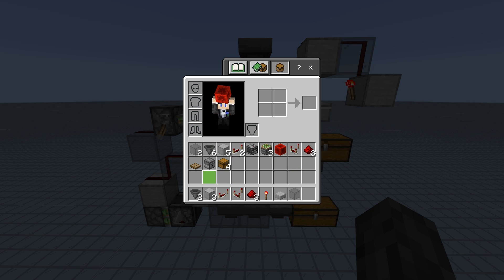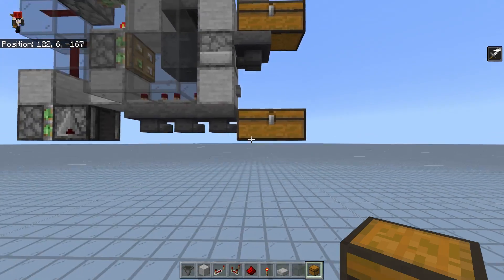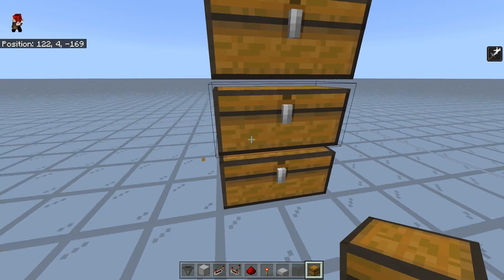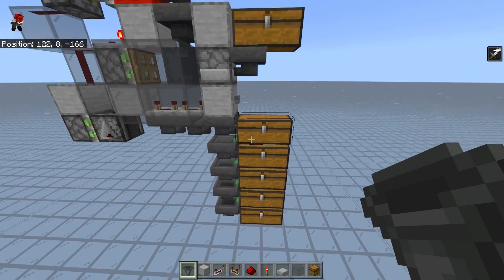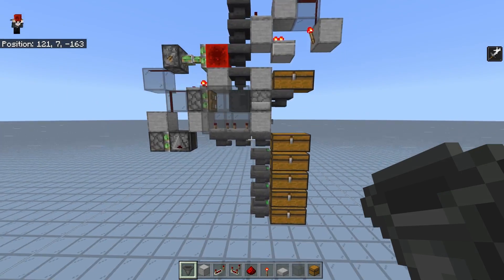These are the materials for a single slice — that means a one-wide piece of the shulker loader. The top materials are for the shulker loader itself, and if you want to add an item filter, these are the additional materials you'll need. You can of course expand the shulker box capacity at the bottom — just add a double chest and then add hoppers facing in, and that way you have more shulker box capacity.